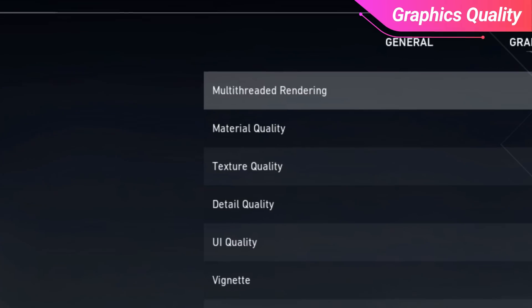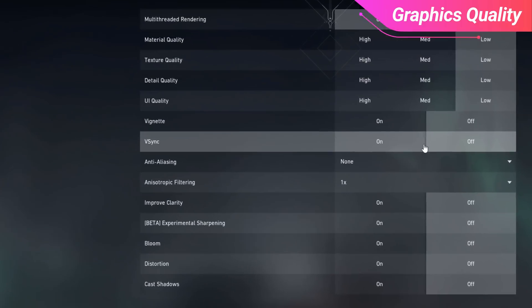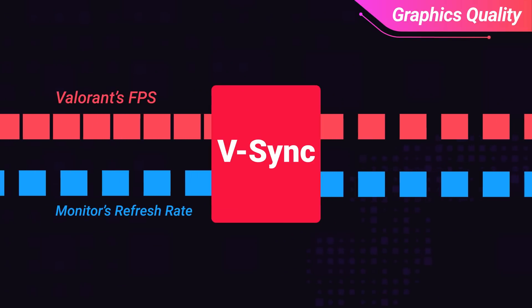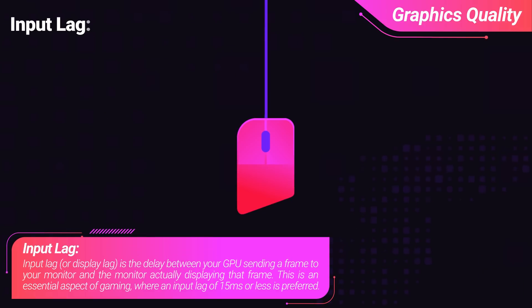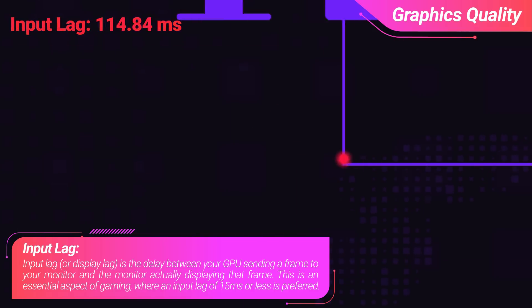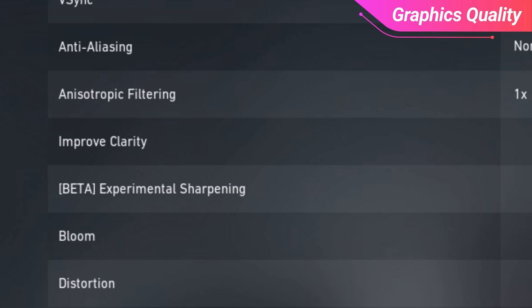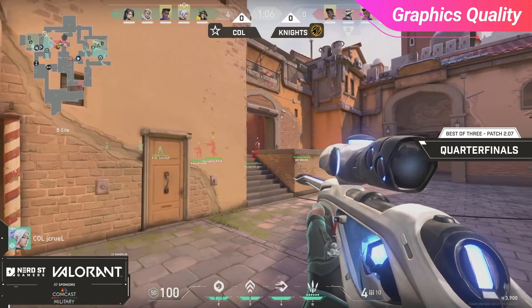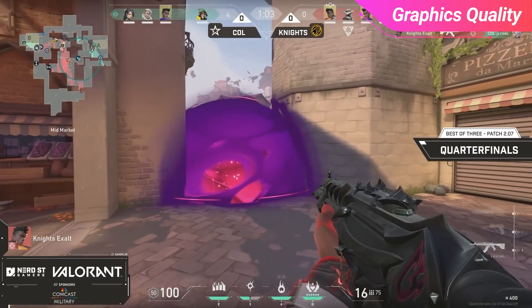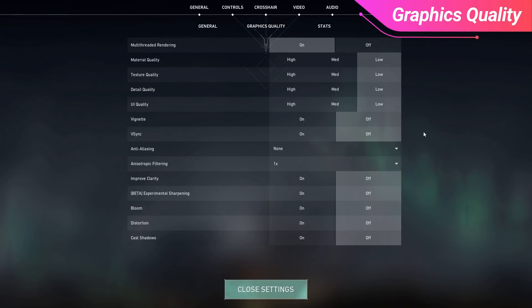There are a few exceptions though, and one of them is multi-threaded rendering. You want to have this turned on, as it enables your PC to use all the cores in its GPU and CPU to help with performance. An arguable setting is VSync. VSync matches your FPS to your monitor's refresh rate to help prevent screen tearing, but the issue for Valorant is that it increases input lag, which decreases your ability to react quickly in game. Things happen so fast in Valorant that just a few extra milliseconds could be the difference between winning or losing a fight, so make sure this is turned off. Another option is improved clarity, which helps create clearer pictures on your screen and makes it easier to identify enemies. However, this feature is a resource hog, so for players with lower-end PCs, turn it off — but for those whose PC can handle it, turn it on. In summary: turn multi-threaded rendering on and everything else off or to the lowest settings possible.